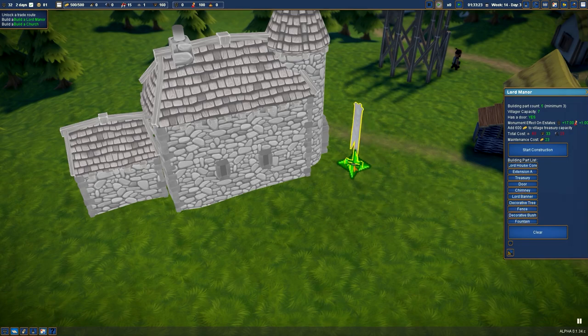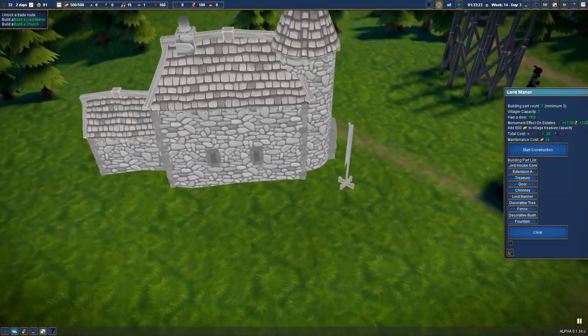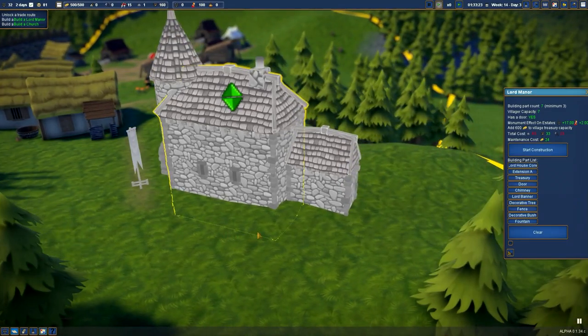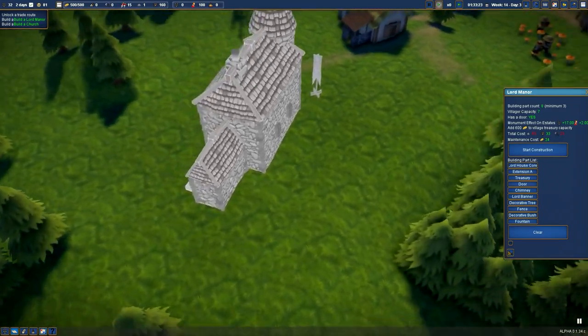Lord banners — let's put these around the front so everyone knows we are the lord of the manor. This is where this game really comes alive — this kind of building system. I love it. Let's go for a fountain; you hold down control and you can spin it round. We'll put it there — a nice big fountain up against the wall like that. I do like this.